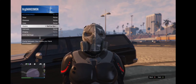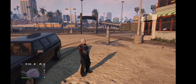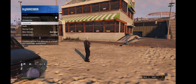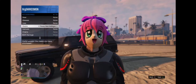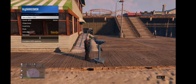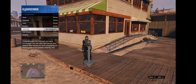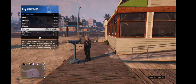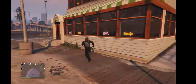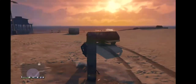So here's how it works: start with the pink infected mask equipped, then double-tap to go to Style, go to Accessories, and put on your chosen helmet — I'm using the No Mercy one. When you walk away, the mask will pop right on over it.